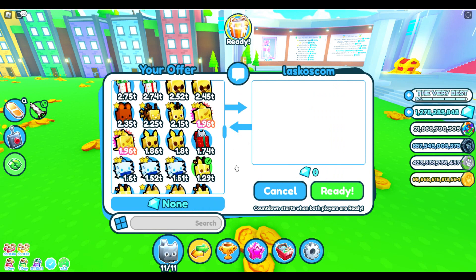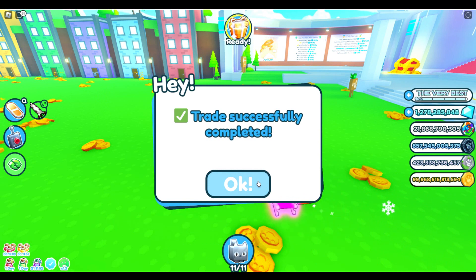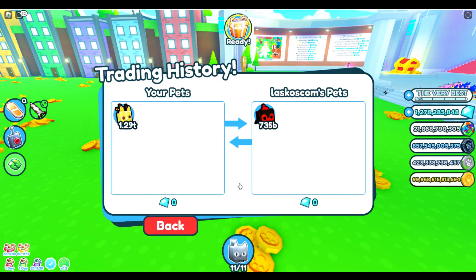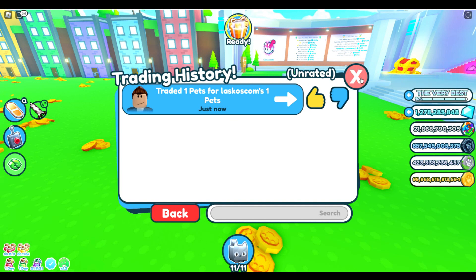We're going to send a random pet to them, and then when we're both ready — we've now completely done the trade. Looking at the trading history, we can see the trade here. You can click on it and it shows you what pets were traded. You can also rate the trade: thumbs up if you were happy with it, thumbs down if you weren't. This gives players a percentage to show they are a trusted trader — or maybe not so much.